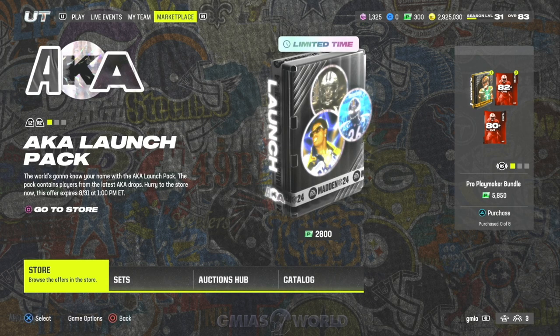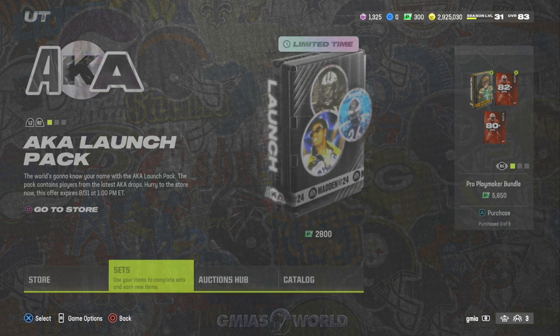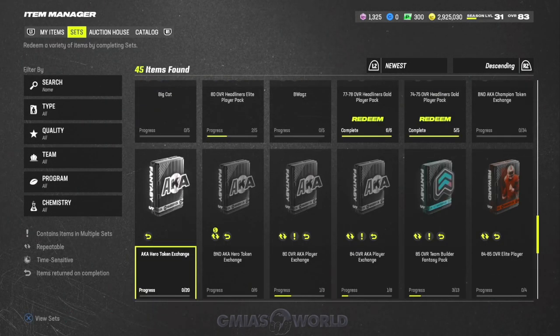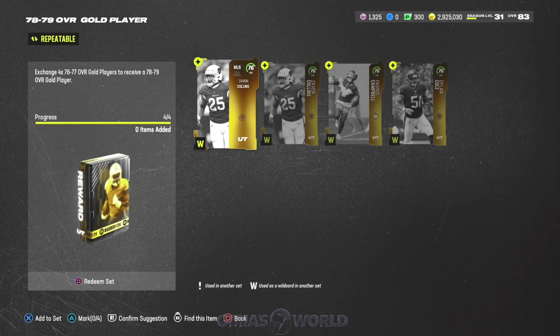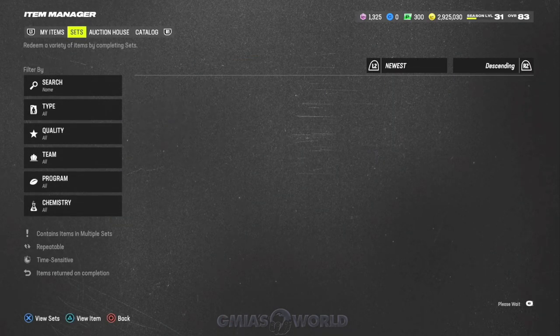The first thing I want you guys to do is go over to your sets in the marketplace — or you can go to sets where it shows your item binder and your team, wherever you want to do it. I'm going to show you some sets right now that are going to make you a really good sufficient amount of coins. One of these sets involves 78 to 79 gold players. I'll show you what 76s go into this set — they typically sell for very cheap prices.